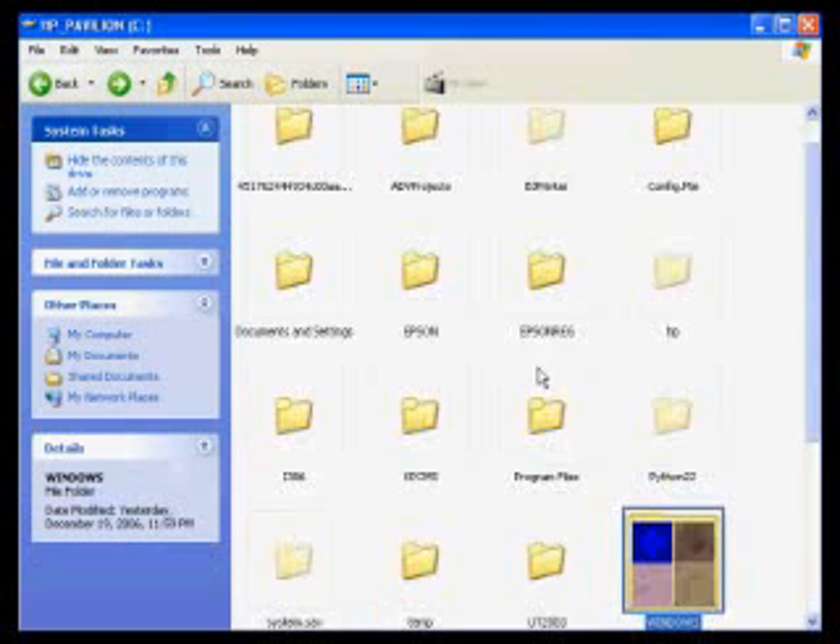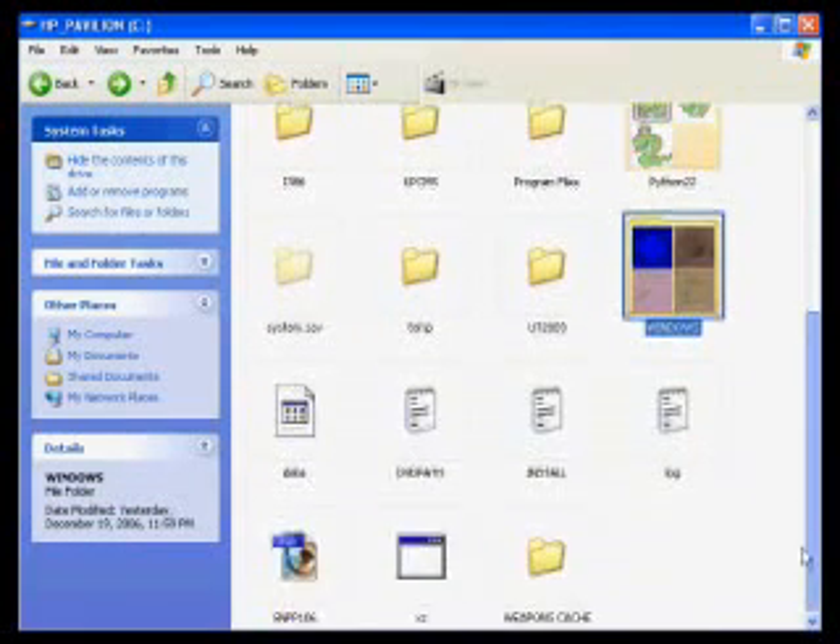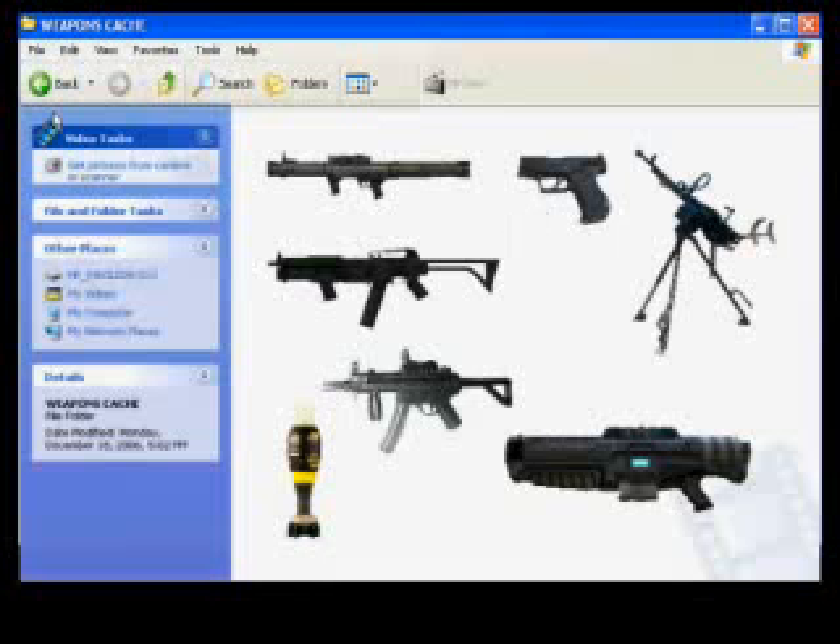What we need to do is we need to go back. Yeah, we can do this. We go back until we find the file folder Weapons Cache, and then what we need to do is we need to pick an appropriate weapon. I personally prefer the Assault Rifle.